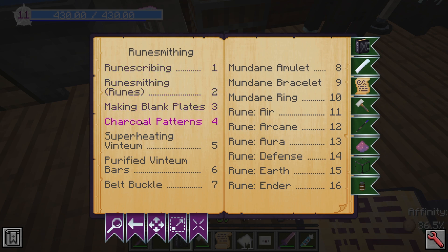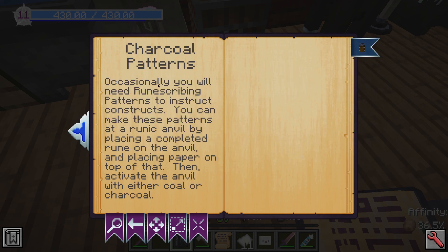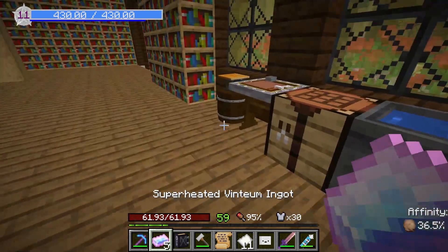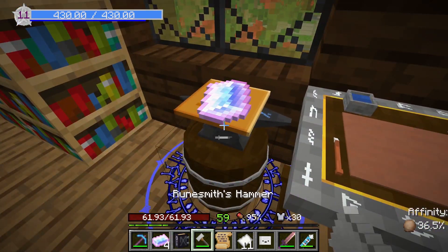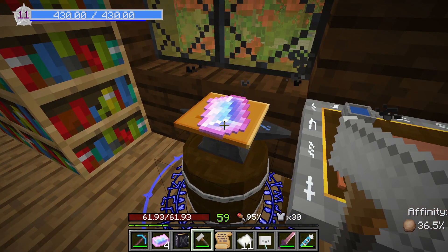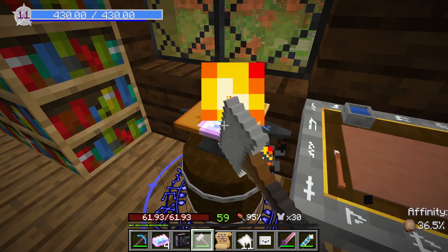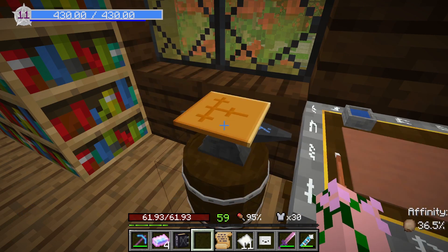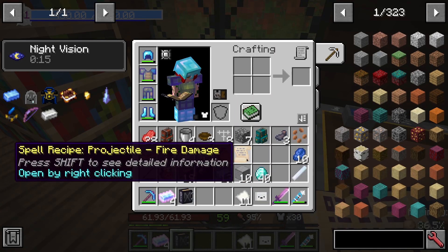Runesmithing — charcoal patterns. To insert you can use these patterns by placing paper on top, then activating the amble. Ah so... we can't do them in stacks, I see. Oh well, that's just messy.